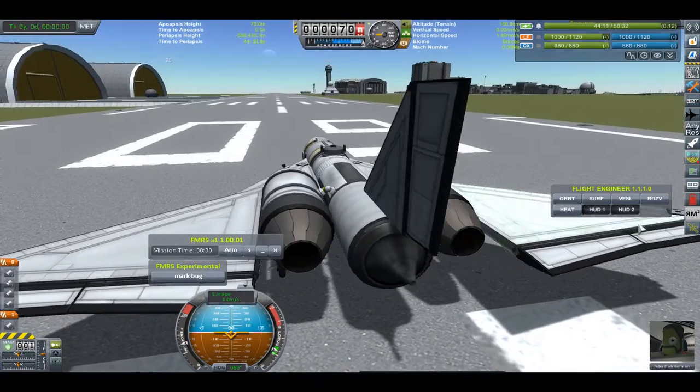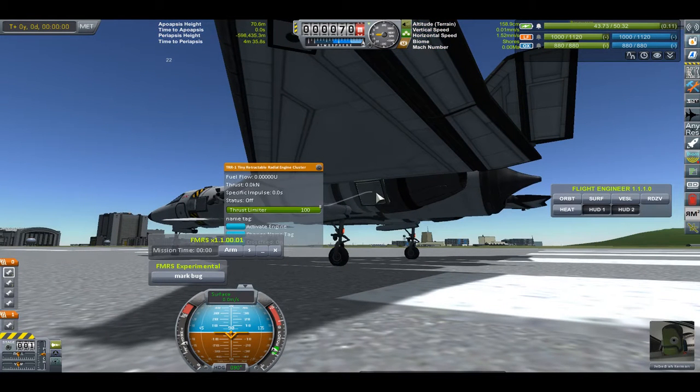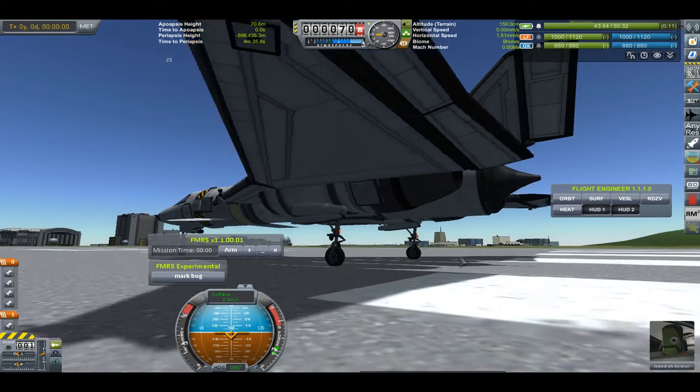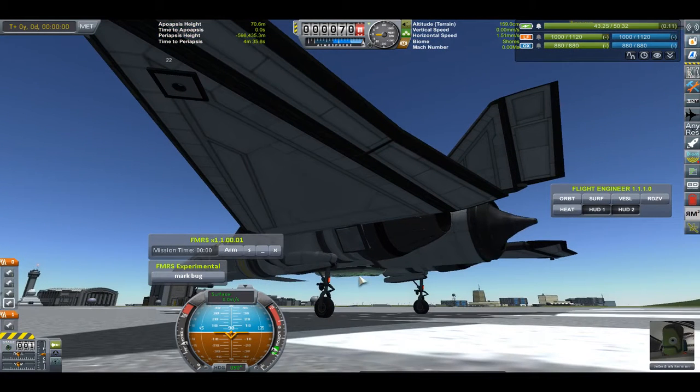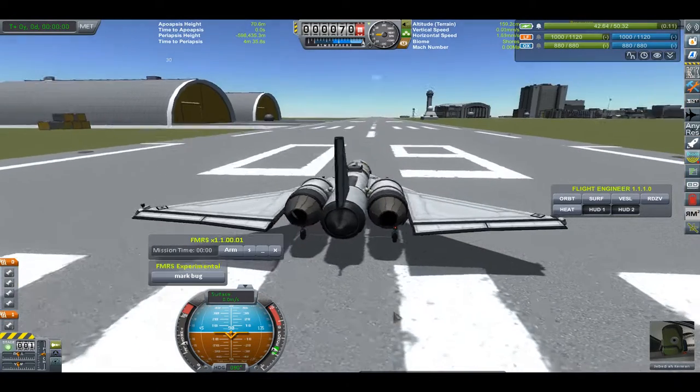I'm going to fire the main engines, and then after that I'm going to fire the secondary engines. These are going to open up and fire down. I even have one underneath that's going to probably flip me over — a balancer. Just to show how you can have hidden engines.